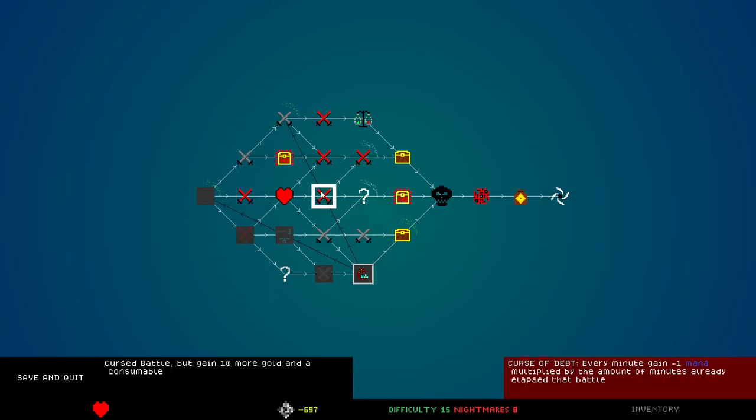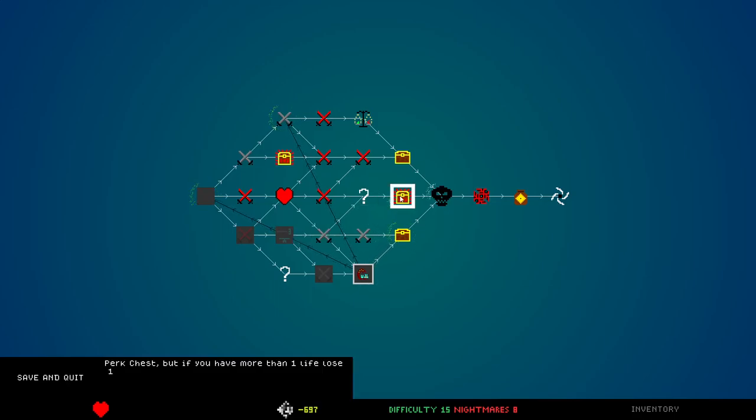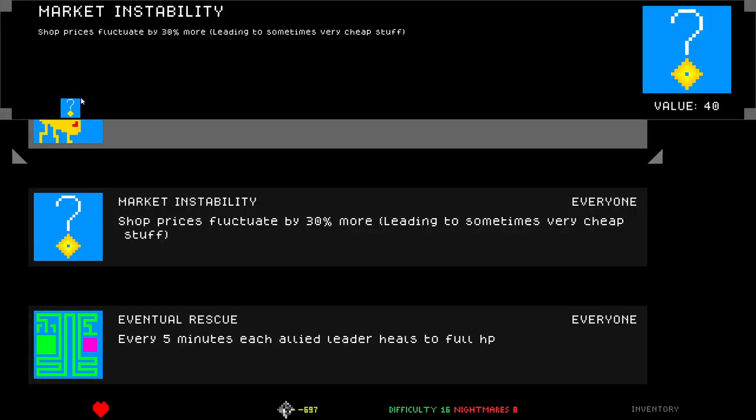Splintering leadership — also kind of bad. Curse of debt — no, no, okay. I could go back and go to this fight — do I think I would win? Maybe. I would get this chest first: market instability, shop prices fluctuate by 30% more. Kill streak: after an ally kills, it gains one kill streak which lasts for 10 seconds without killing. Deal plus one damage for every three kill streak they have. Eventual rescue: every five minutes each allied leader heals to full HP. That sounds kind of amazing!